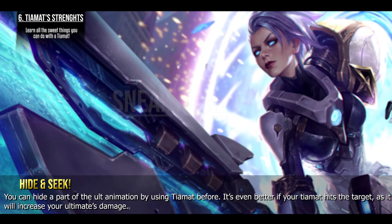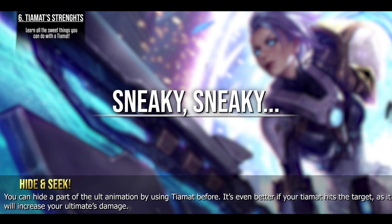You can hide part of the ult animation by using Tiamat before it. It's even better if your Tiamat hits the target, as it will increase your ultimate's damage.